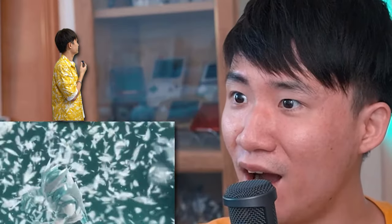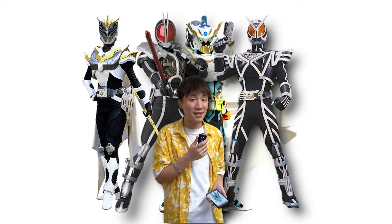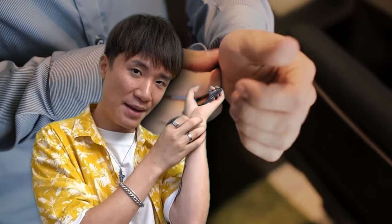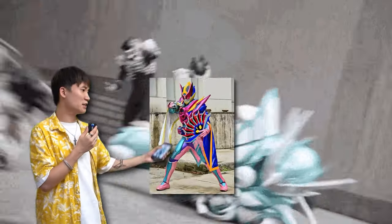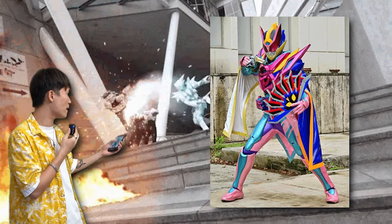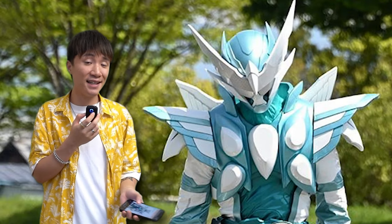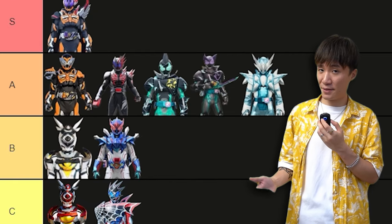Apparently a lot of you guys don't like this one — a lot of you guys don't like how simple the color is. You know what? You guys are wrong. I love this form. I like how clean it looks — I always like cleaner Kamen Rider designs, especially the white ones. I like white Kamen Riders. And I also like the cuff on the hand. I know it's not as colorful as Kamen Rider Igarashi, which is like a mess, but I think it's quite unique — especially the gigantic wing eye. I'm gonna put this in the A tier.